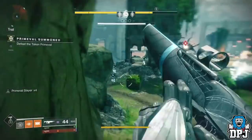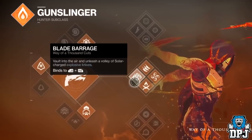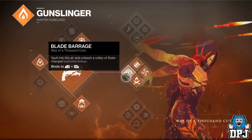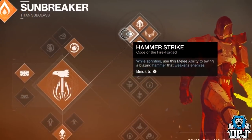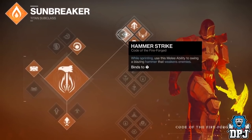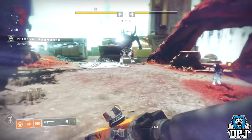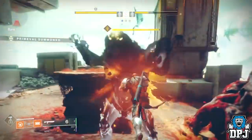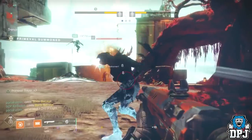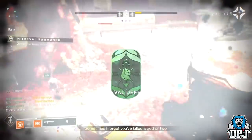This first strat, which I still use to this day, requires three Hunters and a Titan. Hunters need to be using Blade Barrage, and the Titan needs to be on the top skill tree with Hammers using Hammer Strike. Simply bank those Motes, summon that Prime Evil, have the Titan Hammer Strike the boss, and the three Hunters just Blade Barrage that Prime Evil boss. This tactic works 9 times out of 10 and is super effective at destroying the boss in literally seconds, as you can see on screen.